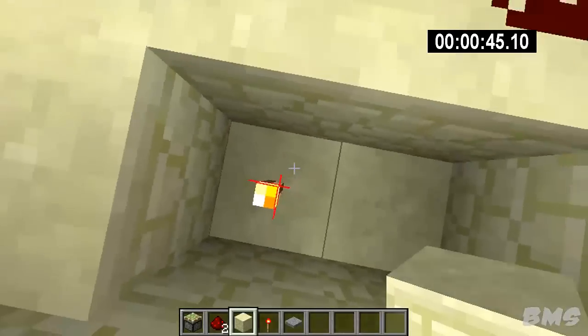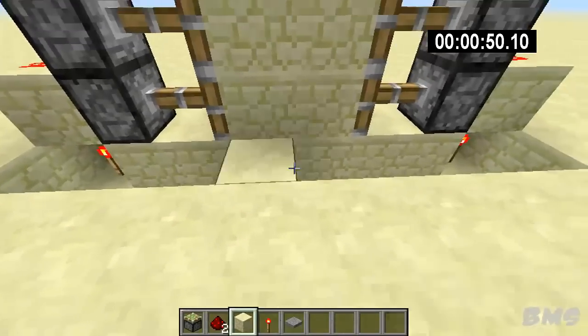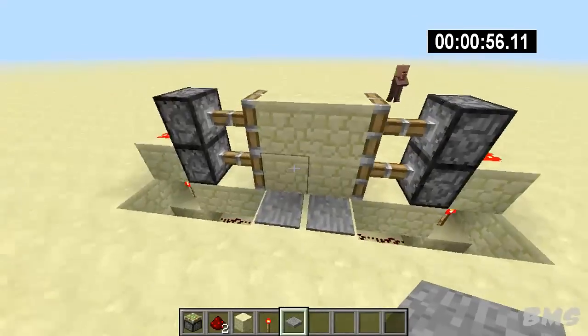Now you want to fill in these blocks right here. Redstone dust on top — fly up or whatever you want to do. Blocks down there, and same on the other side. And now you are done — double piston door in 60 seconds.